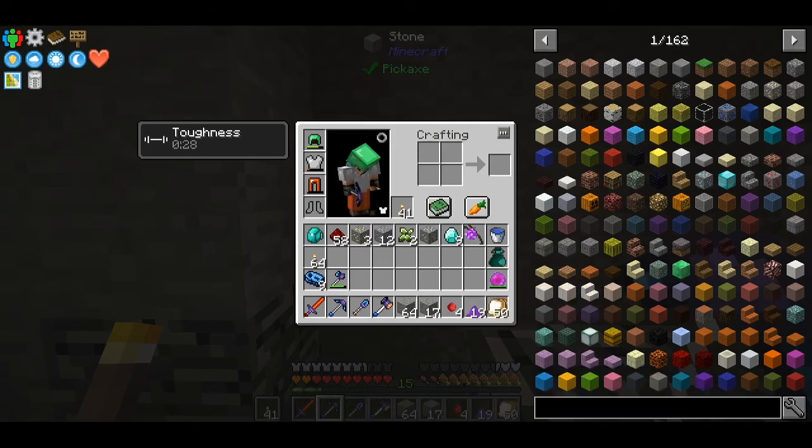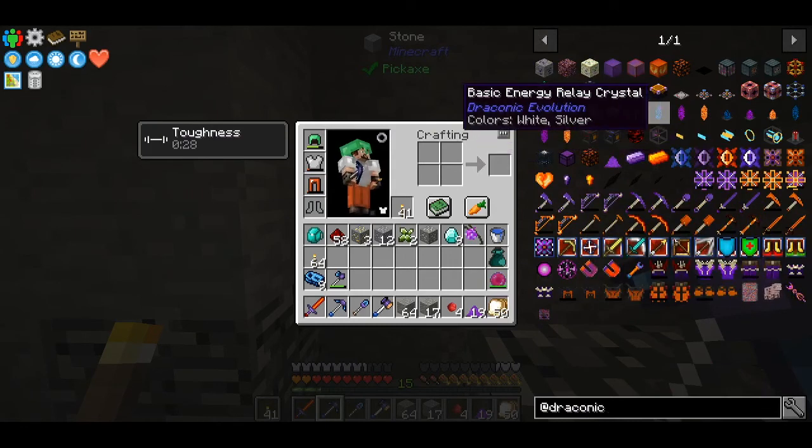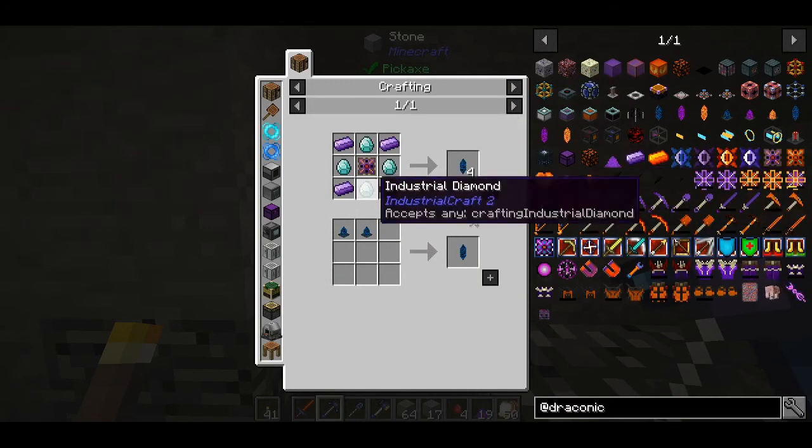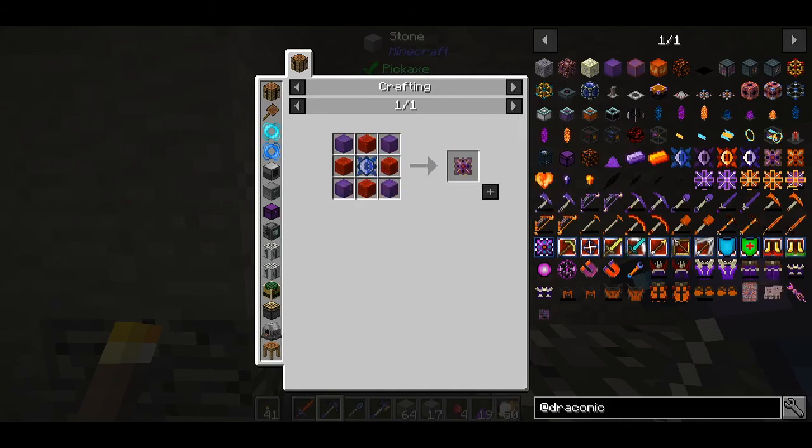I was thinking of setting up an advanced generator and draconic wireless relay crystals for distributing power and avoid putting cables everywhere. I need a total of 72 draconium dust and this is why I'm at bedrock trying to find them.